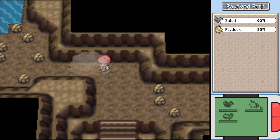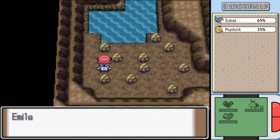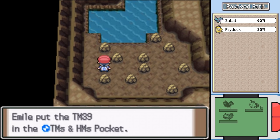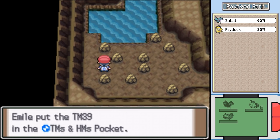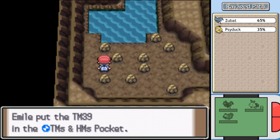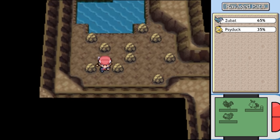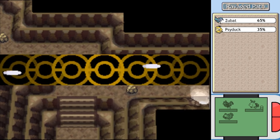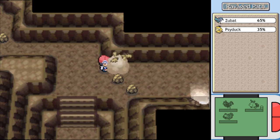Ravage Path - we can now move onward because we have Rock Smash, going off onto this other pathway. We find TM39 Rock Tomb. This is one of the better Rock-type moves we have as of right now. It's powerful compared to what we've seen so far and it can lower the enemy's speed, but it's kind of inaccurate and there are definitely better options for Rock-type moves later on.